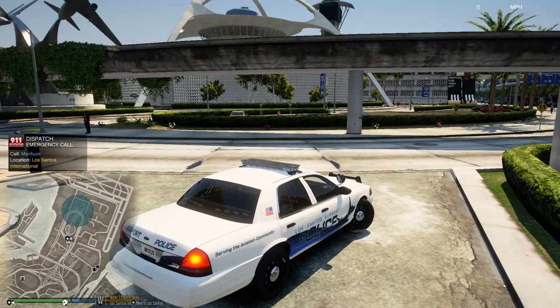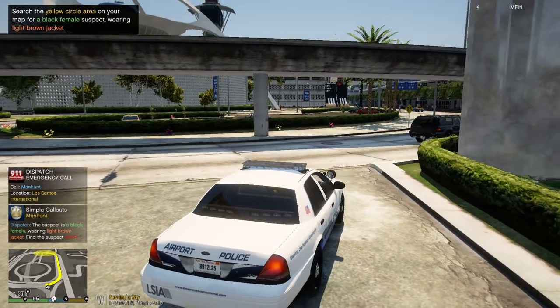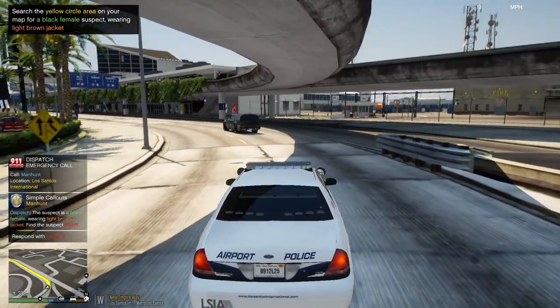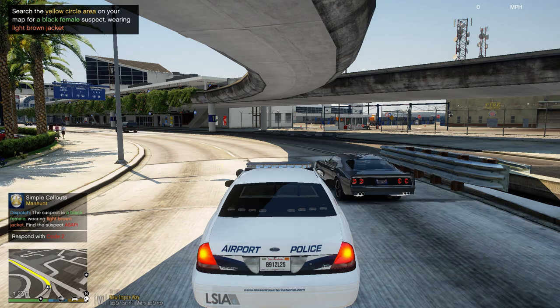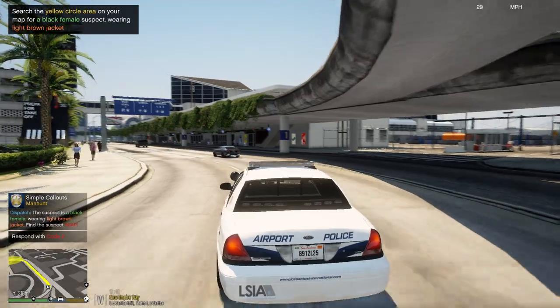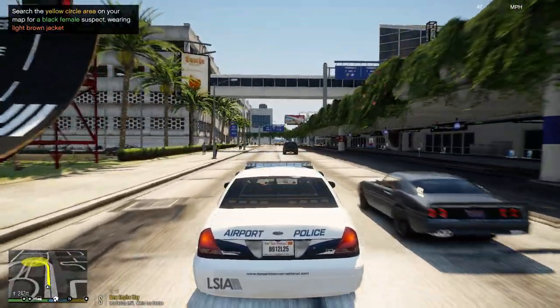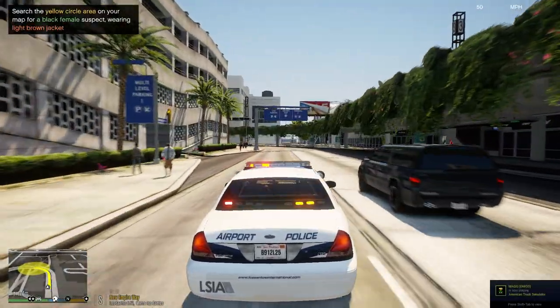We have a suspect on the run in Los Santos International — we're going to take a manhunt. Units respond code 2. Stage 2 lighting here.